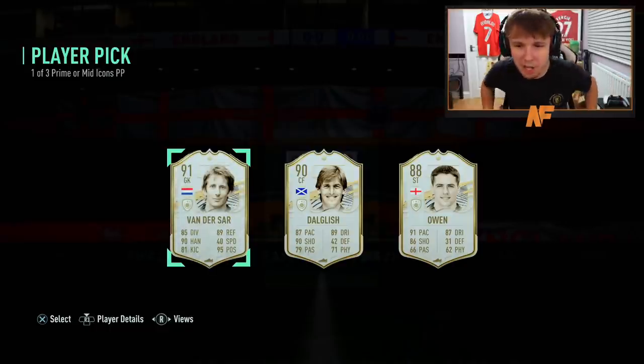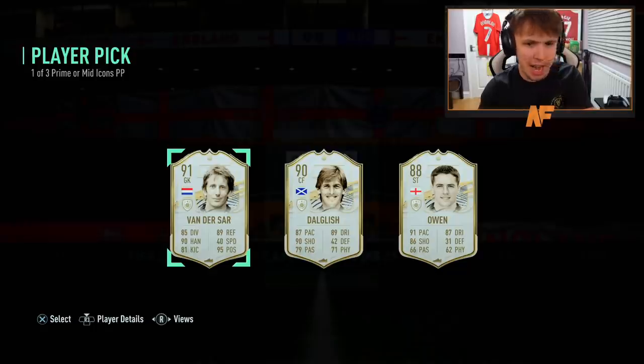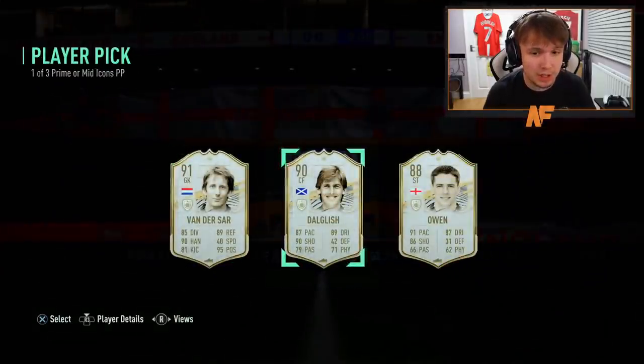Kenny Dalglish, Michael Owen, Edwin Van der Sar. It's not that bad, right? I'm probably going to take Van der Sar. I guess Dalglish would probably be the smart option, but I've already got Timo de Ronaldo. I'm not going to use Dalglish, chat — you've got to realise that. I think I'm going to take Van der Sar.